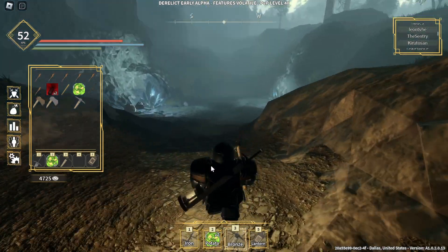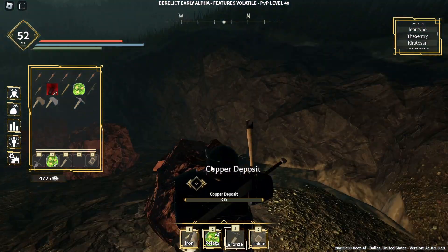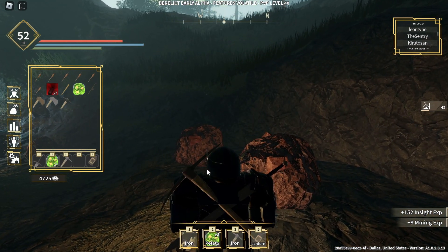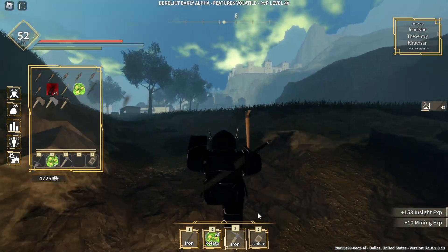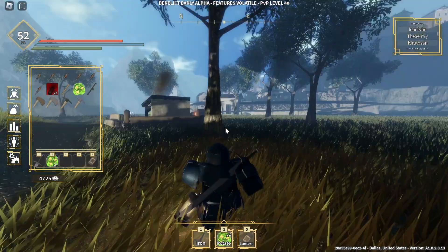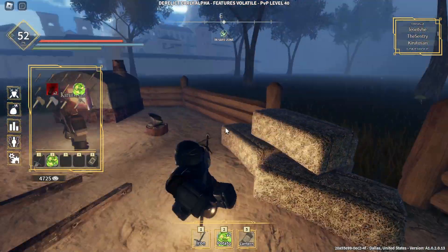I can show you with a physical demonstration by mining a copper deposit. If you look here, with the bronze you get 25% and with the iron you get 31% breaking. Hopefully that helped. If you have any questions about the iron pickaxe, go ahead and ask.